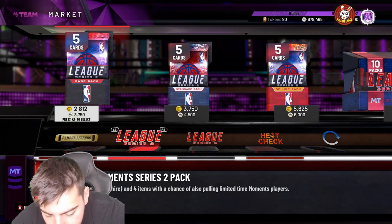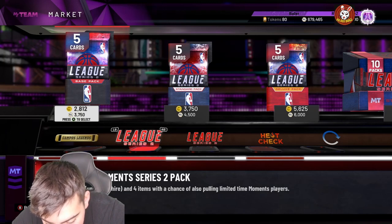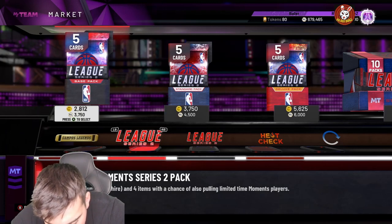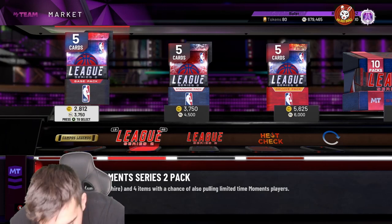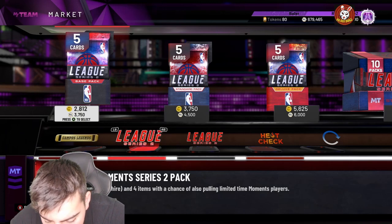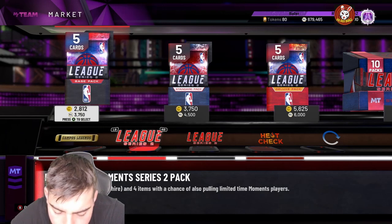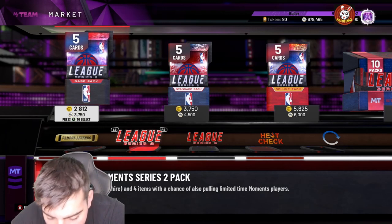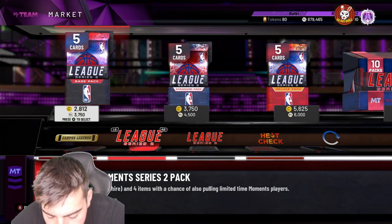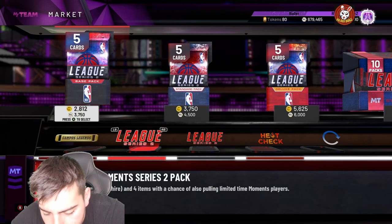We got Alonzo Mourning — he's probably gonna be a budget baller. They gave him an 83 three-point shot, 89 mid-range, 84 free throw, 90 dunk, 96 post hook, 94 post fade — this card is insane. 98 block, 80 perimeter defense, 84 steal, 98 interior defense, 96 offensive rebounding, 95 defensive rebounding. 22 hall of fame badges — moving truck, intimidator, heart crusher, rep protector, box clamps, gold quick draw. And good thing he doesn't have range extender.